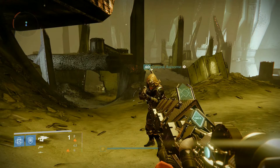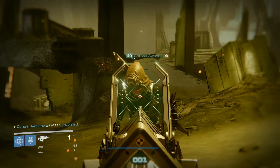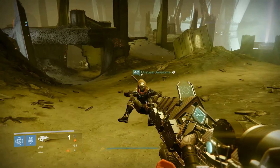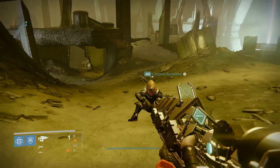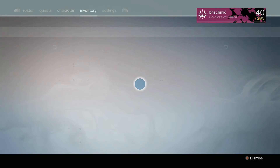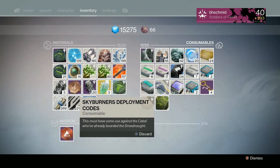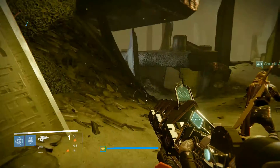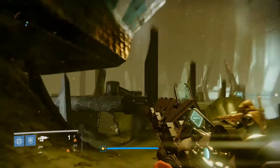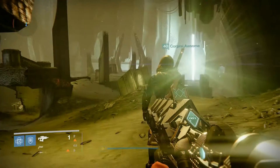Hello ladies and gentlemen, welcome back to another BJ&Co Destiny video. Today I've got Mr. Savvy here with me. We're here to show you guys what to do with the Skyburner deployment code that you picked up from our last Skyburners escapade. Once you've gotten it, you want to head towards the mausoleum — which is where we're standing right now, kind of in the entrance from the hull breach to the mausoleum.